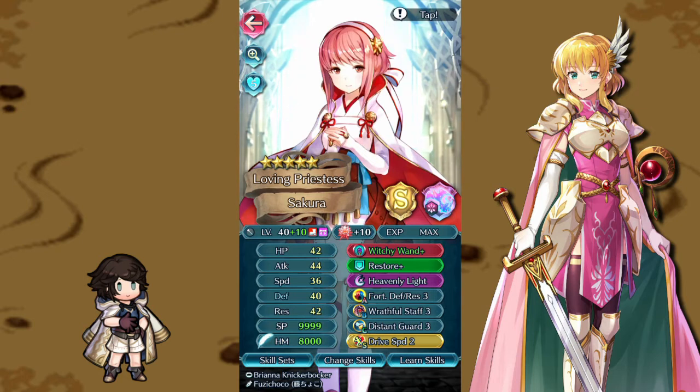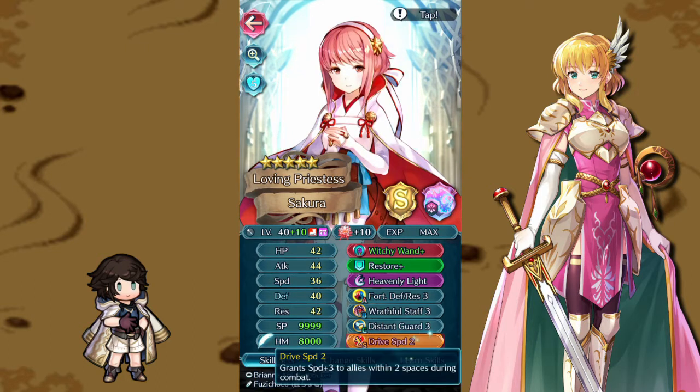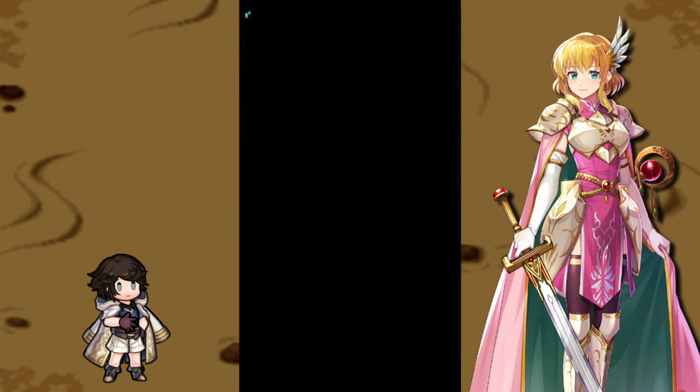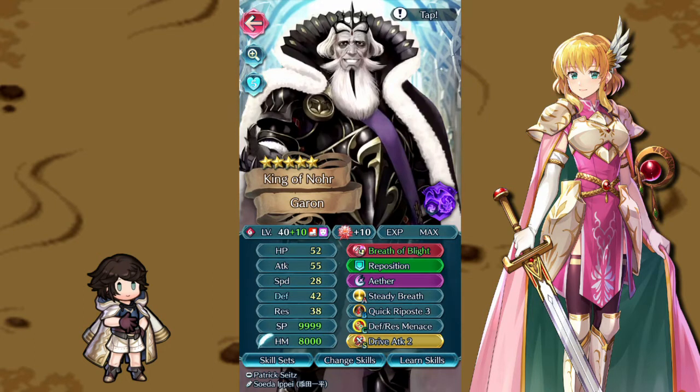Our dear little sis Sakura finally gets off the bench — I haven't used her in a while, so I'm happy to dust her off. She's here to provide basic heals with Restore and Heavenly Light. Fortress Def/Res gives her survivability, though she doesn't actually tank any hits. Distant Guard and Drive Speed further support the team, with speed especially important for Ignats since he lives and dies by his speed stat.